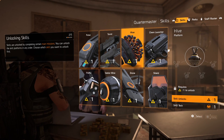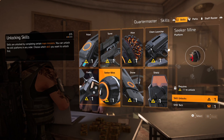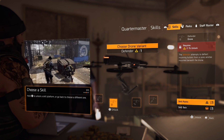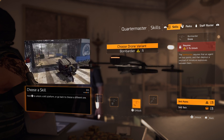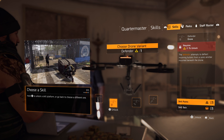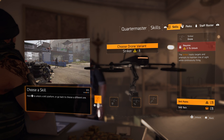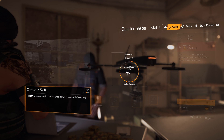Decisions, decisions — which one do I unlock first? There are some exciting new ones. I reckon I'm going to go with the drone. Do we get to choose which variation we unlock first? Let's just go with the striker variant.